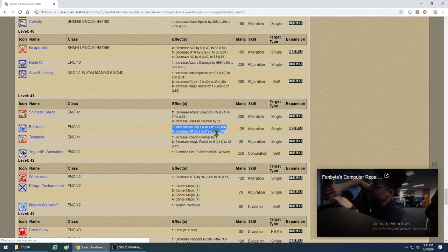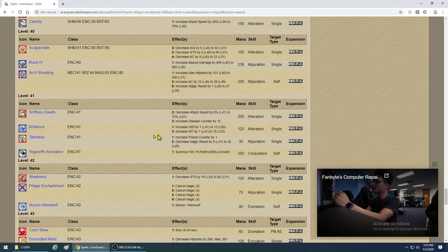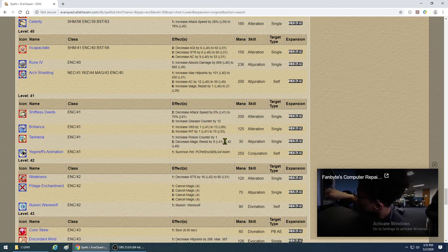Brilliance increases intelligence slightly more than wisdom, but Insight is close. One costs less mana than another — compare them carefully.